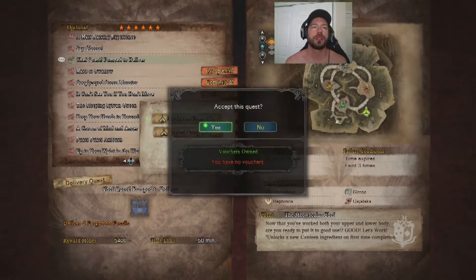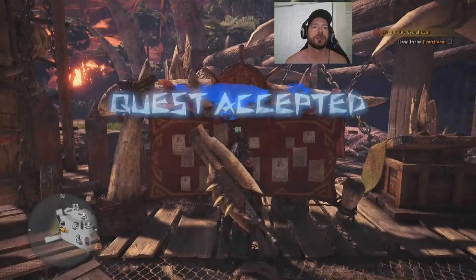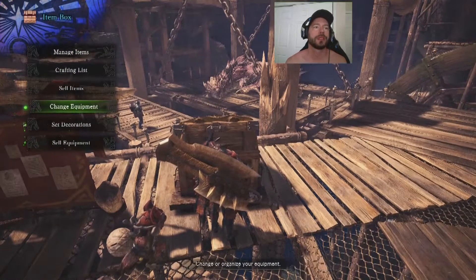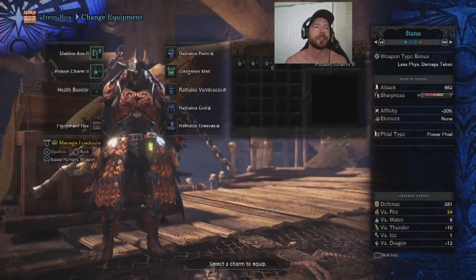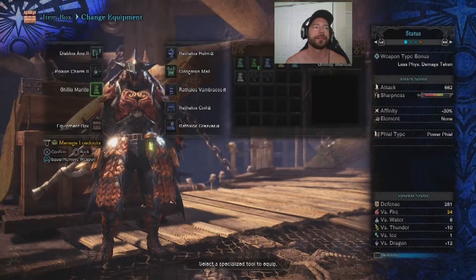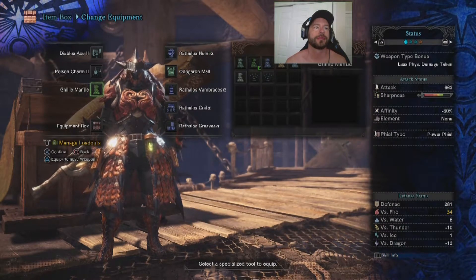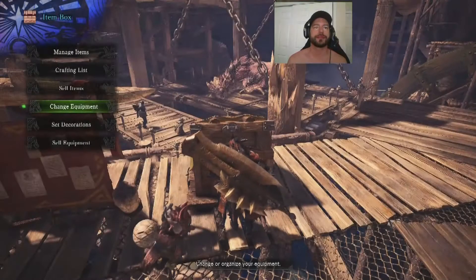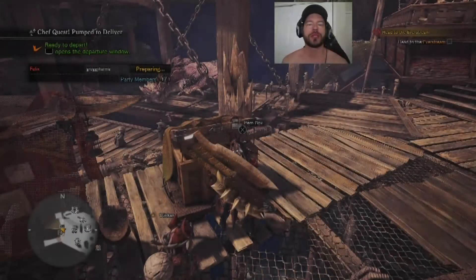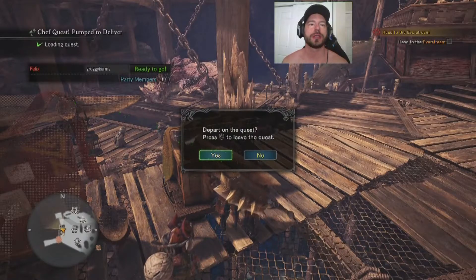I'm going to start in Camp 1. I also need to make sure to bring my Geely Nines, because they are useful in these types of quests. Alright, we're ready to depart. Come along, Tico.